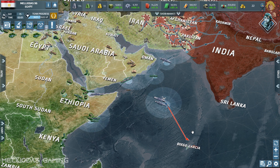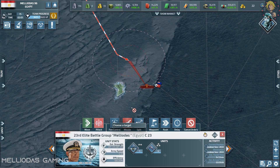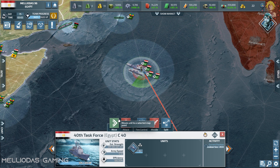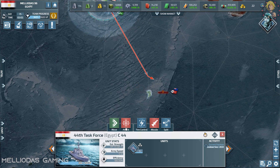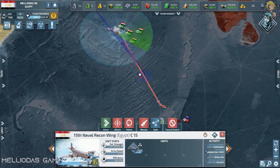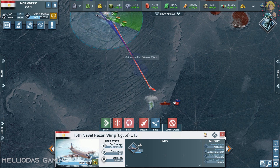My navy is still advancing slowly. I'm going to take down that stack attacking Diego Garcia — it's revealed to me so it'll be easy. It looks like New Zealand sent his naval stack to destroy that island and forgot he's still engaged elsewhere, making him an easy target.